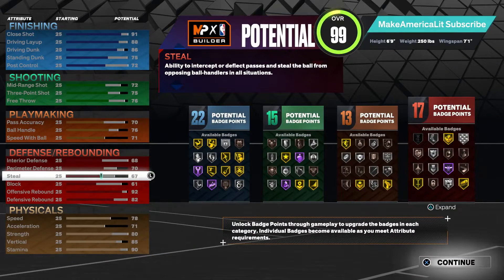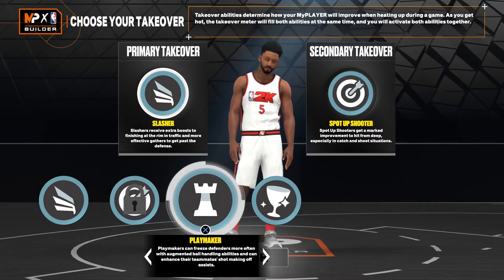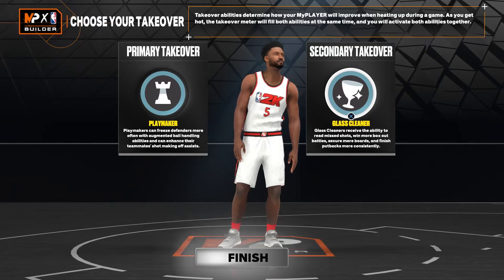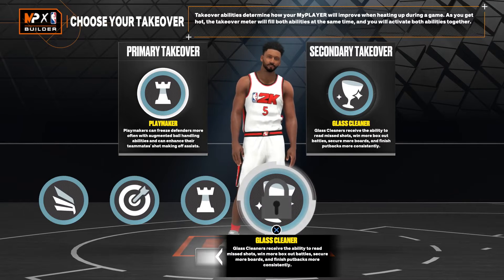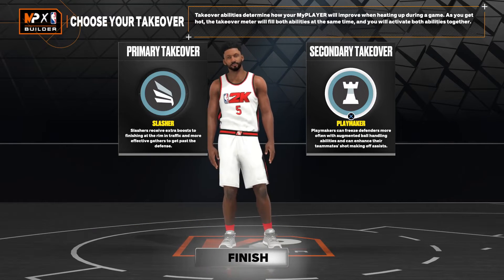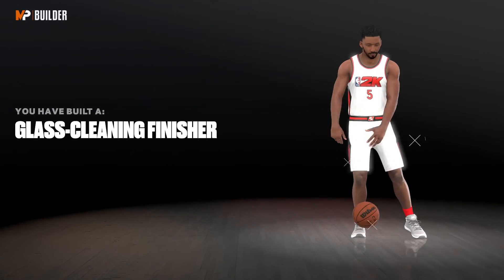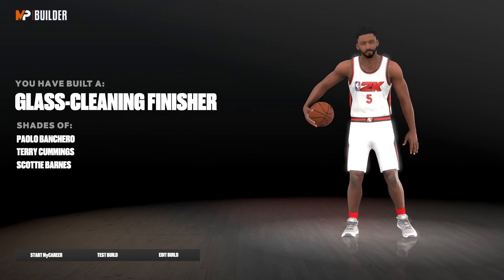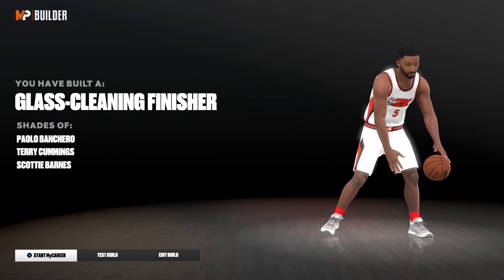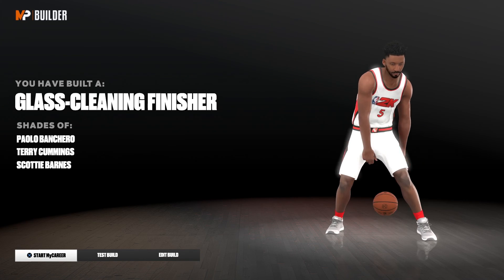For takeovers you have slasher, spot-up shooter, playmaking, and glass cleaner — your choice. If you want to be a team player you could go playmaking and glass, or spot-up and glass. I went with slashing and shooting, which I think fits Paolo. When we create the build it comes out as a glass cleaning finisher, with Paolo Banchero showing up at the very top. That's been my Paolo Banchero build for NBA 2K23 — please be sure to drop a like, comment, and subscribe for more NBA 2K23 content.